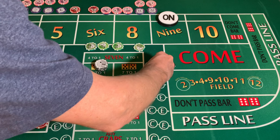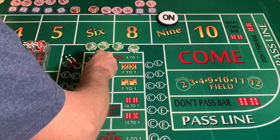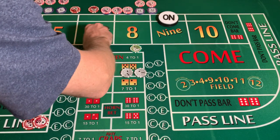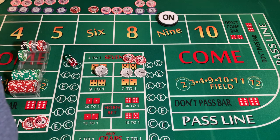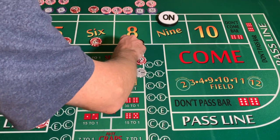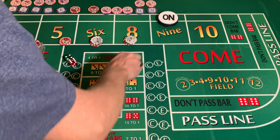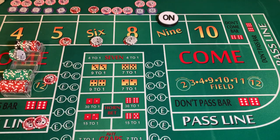We currently have a hundred seventeen dollars. We're going to take seventy-five of this and set it aside, get some change. We're going to play the iron cross: thirty-four dollars on the five, six, and eight, a five dollar field, and rack the extra three dollars. Let's see if we can get a couple hits on this. Three-two-one-three dice set, dice out.